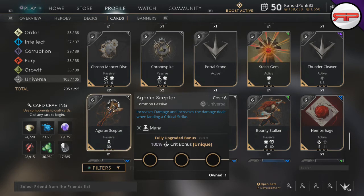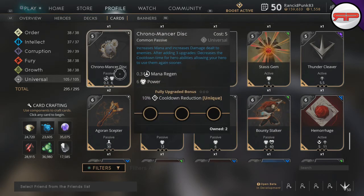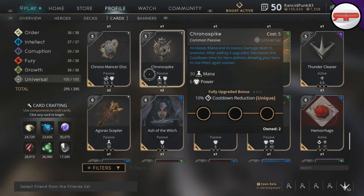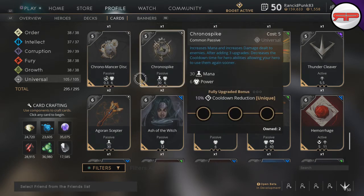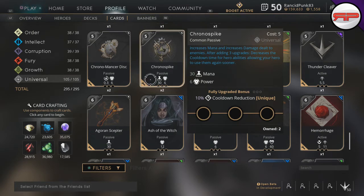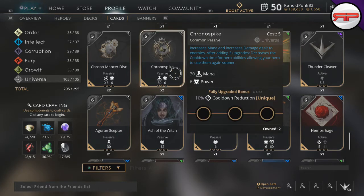Anything that has the same name next to 'unique' — like 100 crit bonus — you cannot get twice. For example, Chronomancer Disc and Chrono Spike: one gives you mana and power, the other gives mana regen and power. They both have the same fully upgraded bonus — 10 cooldown reduction unique. You cannot put one of each on your deck. You can physically place them both on, but you will not get the fully upgraded bonus from the second one. Anything that has unique passive or unique active, you cannot use twice.